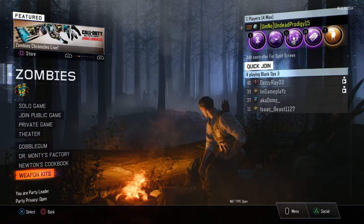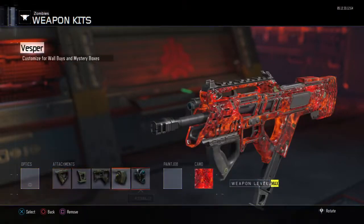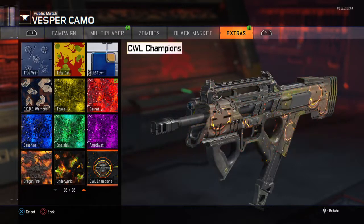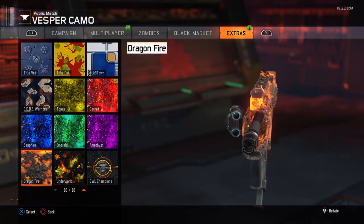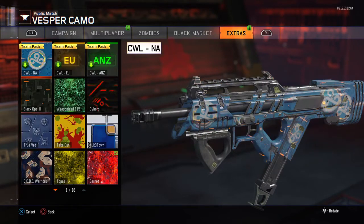So we go into our weapon kits, or create a class in multiplayer, we go over to camo and it is unlocked in extra. That is a sick looking camo. It really is. We have so many camos in extra now.